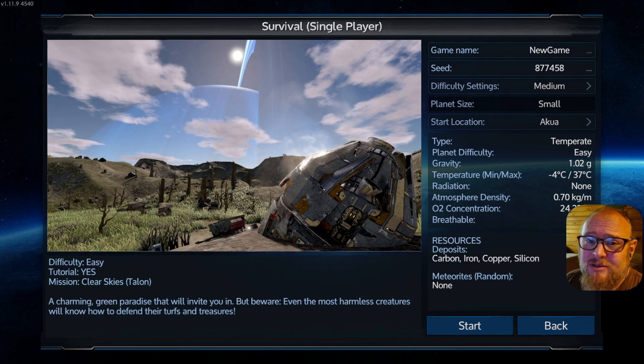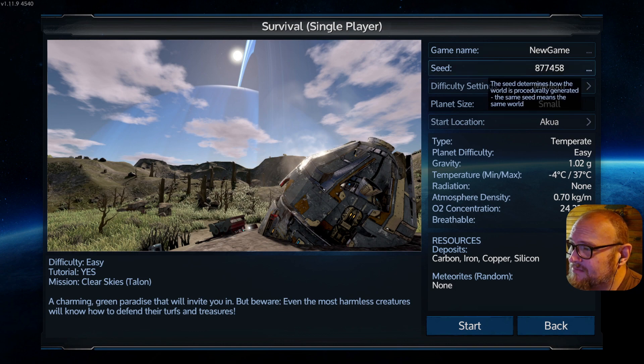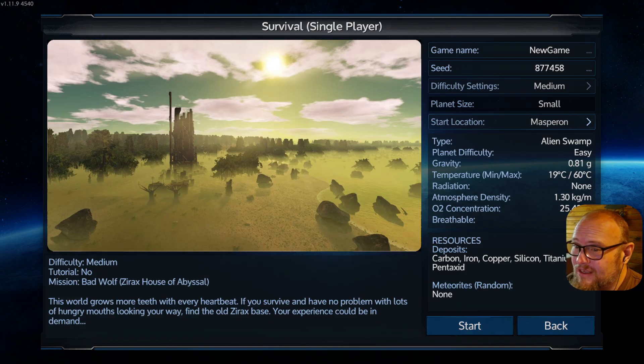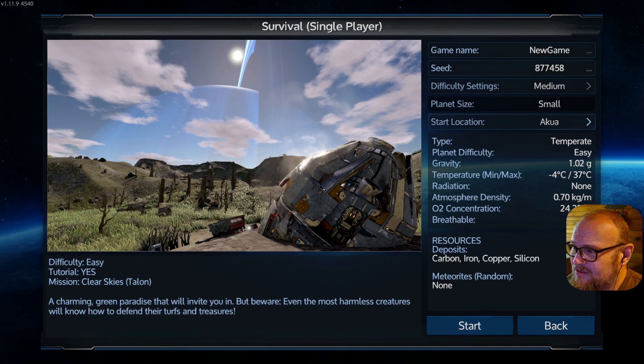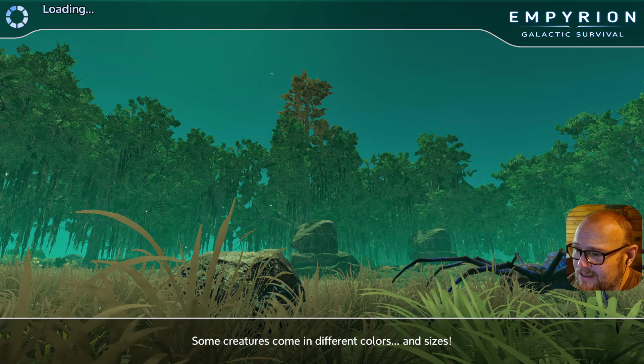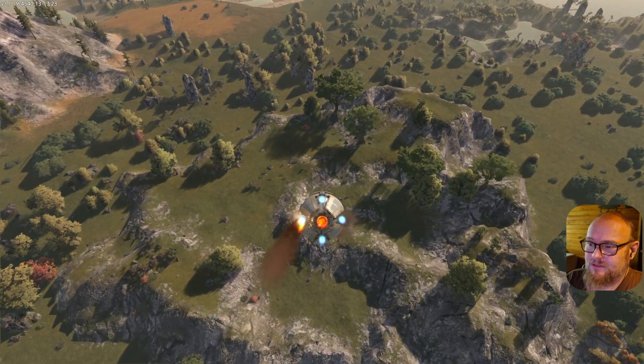I am completely raw-dogging this — I've never even really looked at gameplay for this game. I have no clue how the mechanics work, I don't know any of the game settings, nothing. So what do we have? Planet size: small. Difficulty: medium. Seed: new game. Start location options: desert, baron, alien swamp, orbit. I'll go planet — a normal planet seems the best place to start. Carbon, iron, copper, and silicon — okay, basic. O2 atmosphere breathable, yes. Gravity, meteorites: none. Let's just hit start. Windows Defender firewall — allow access.